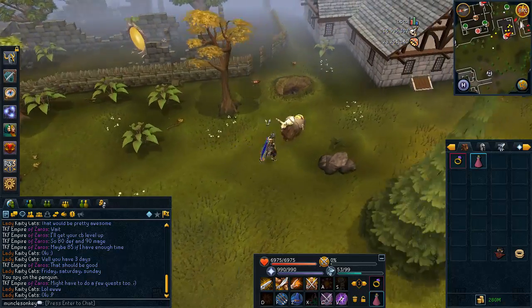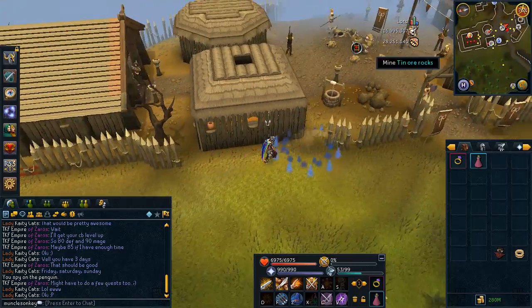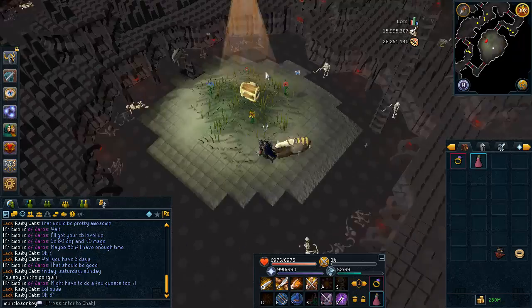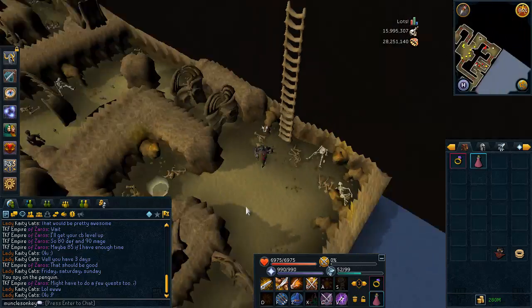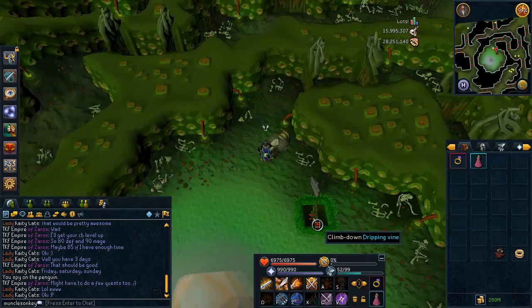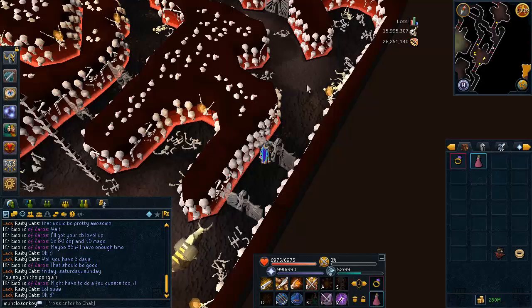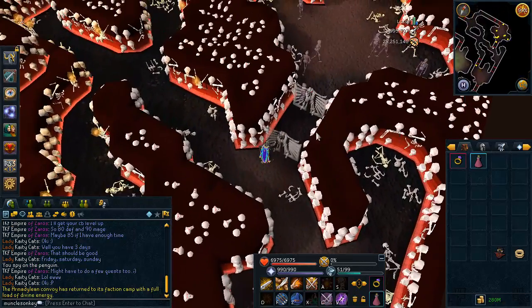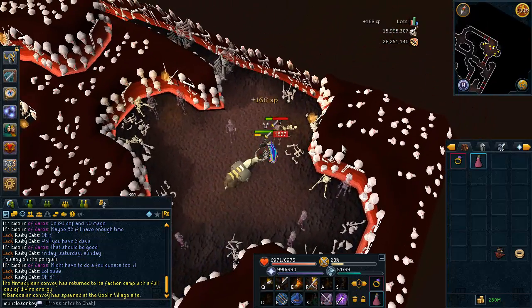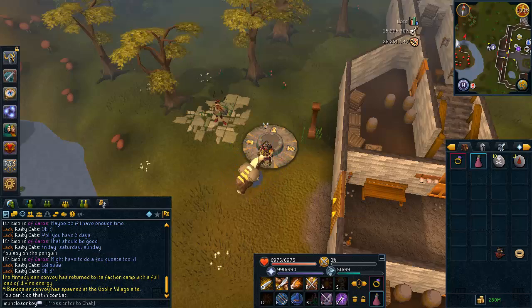Now I'll show you where everything is and how to get there. First, for Ankous, the starting point is the Edgeville Lodestone — just run straight south to the Barbarian Village. Once you go there, if you haven't been through all the doors yet you'll have to go through them, but if you're a higher combat level you can just go straight through the portals. The doors are pretty straightforward — go through a few doors, into a treasure room, then down through a portal. You want to go into the far northeastern room where there's a whole bunch of Ankous and no other monsters. Get a fairly high-spawned world for those.